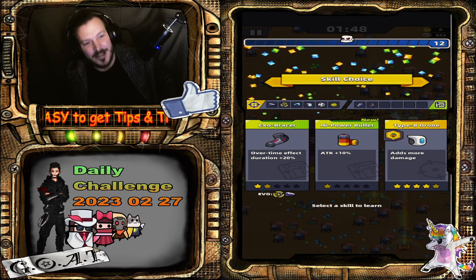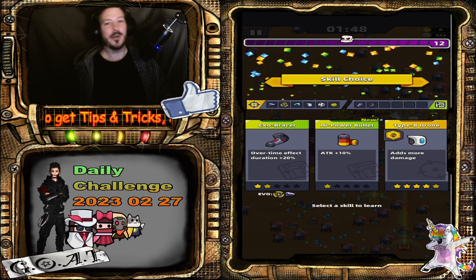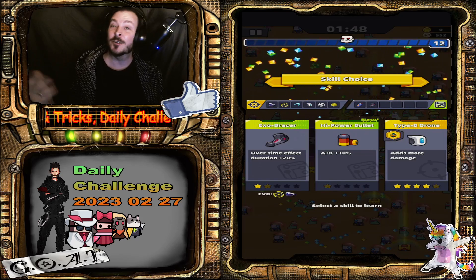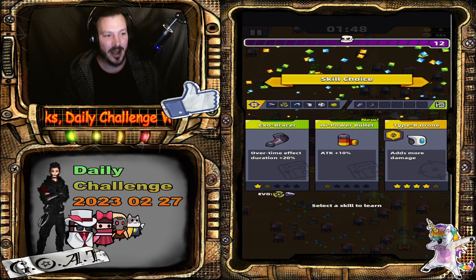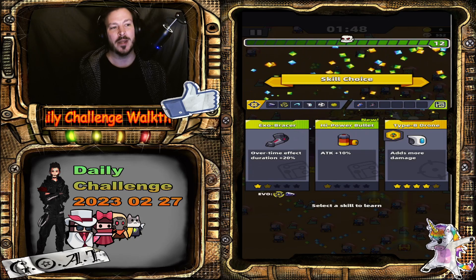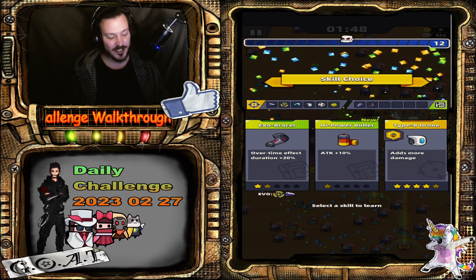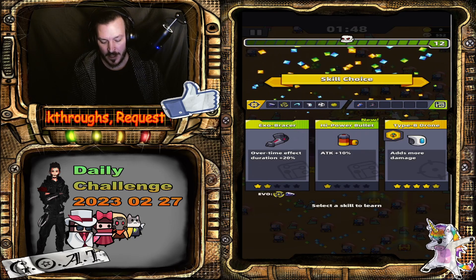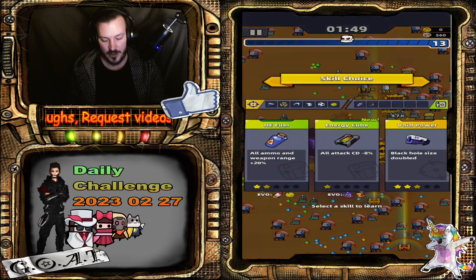Hi there, players and viewers! I'm Tommy, this is Hard Made Easy, and let's do today's daily challenge. I'm one minute 48 seconds in, I got the void power, and I'm going to show you the buffs and debuffs.